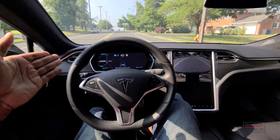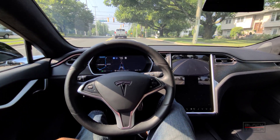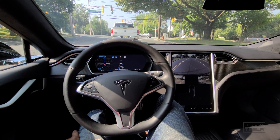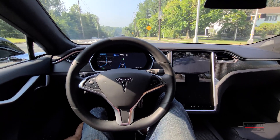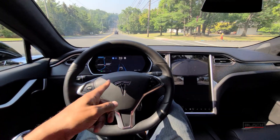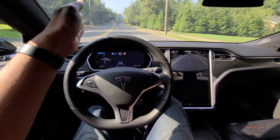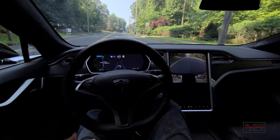Coming up to a stoplight — it's noticing and acknowledging it, staying in the current lane. The person behind me is passing because the car drives at the limit and people like to go a little over. When I use the stalk to confirm I want to go through the light — again, something you could still do if impaired, or at least use the accelerator pedal. A little lane centering here which I don't like, especially when the lane widens and it still tries to center you, which is awkward.